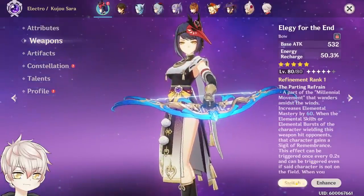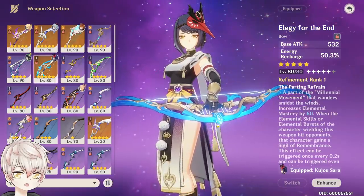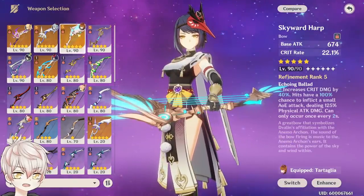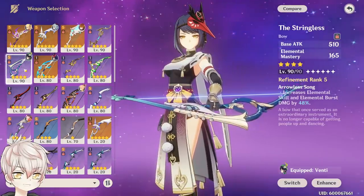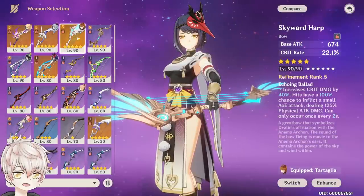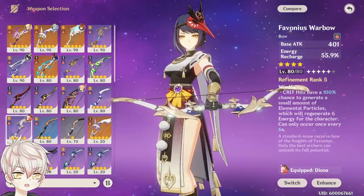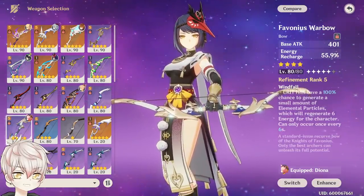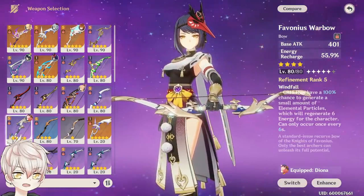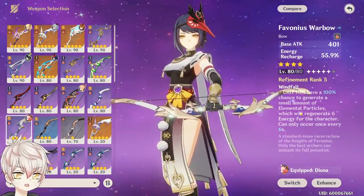Let's go over suitable weapon options for Sara, focusing on two stats to balance: base attack and recharge. For those looking to pack a punch with her burst, Stringless for raw burst damage or 5-star Skyward Harp if you have one — it's a great crit stat stick with the highest base attack for bows, though it lacks recharge. For recharge-based weapons at level 80: Favonius has lower base attack at 401 but higher recharge at 55.9% — highly recommended. The loss of 60–90 attack is offset by the massive recharge stat and extremely valuable passive for team utility. Just remember Sara must be on field to generate the elemental particles.